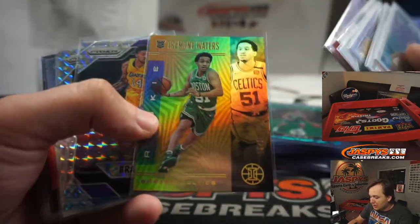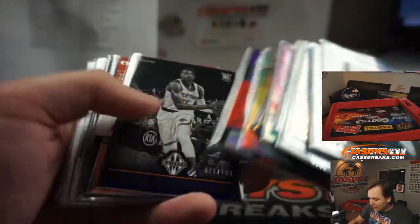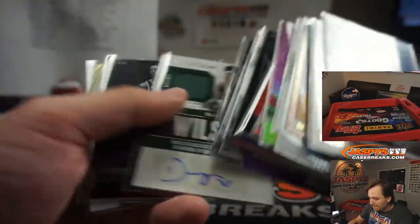Some autos in here — Tremont to 10, Ingram Prism Mosaic rookie. There's some nice stuff there, and a Luca Astounding Insert.